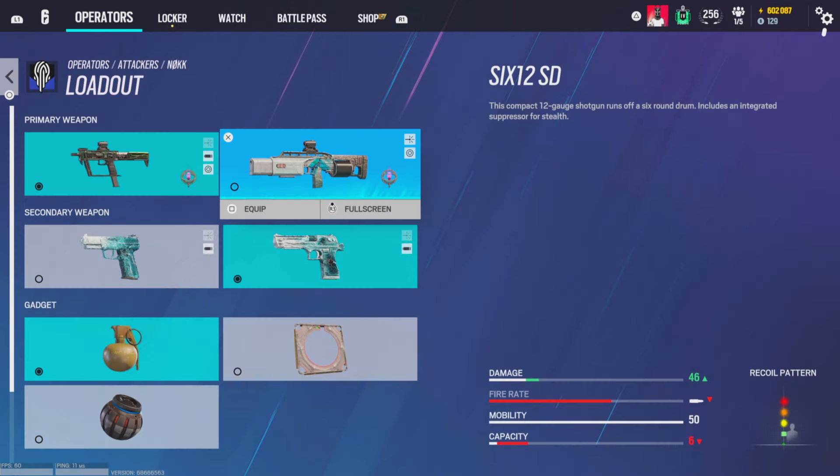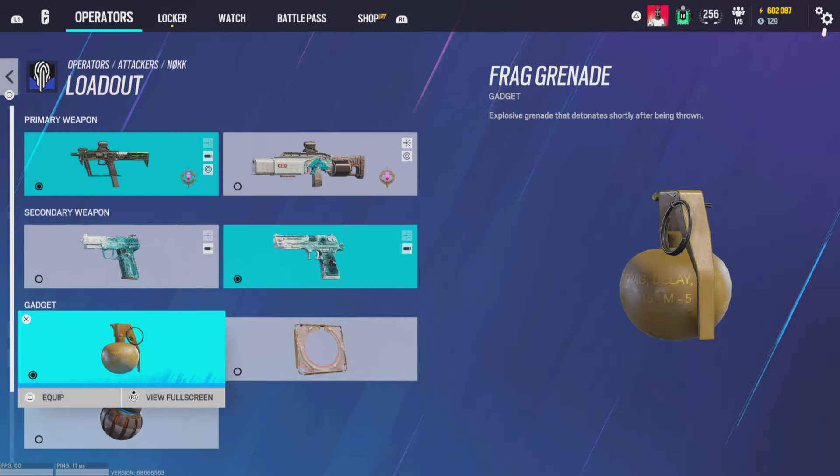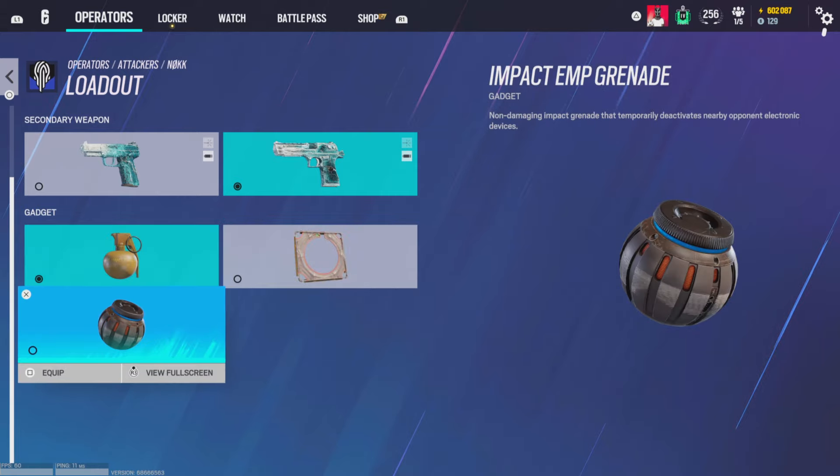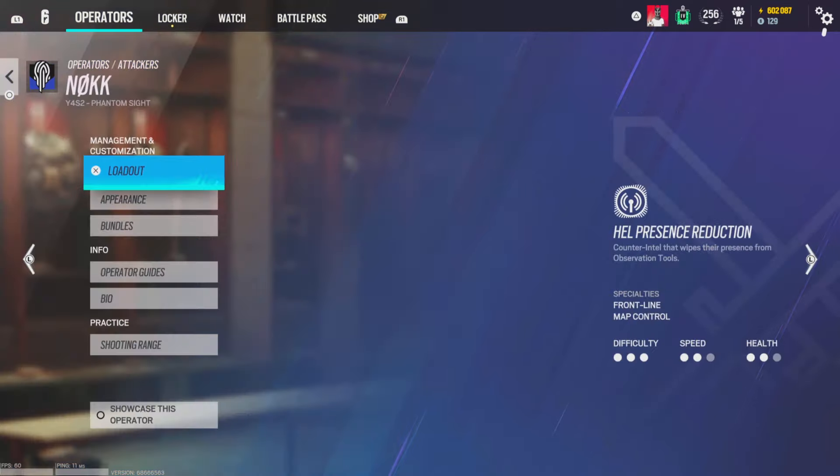Run whatever gadget you prefer. For Nøkk, magnifying A and suppressor. Iron sights and laser on the shotgun. Muzzle break on both pistols — I prefer the Deagle though. Gadget-wise, you're probably running nades because you're playing Nøkk — you're either solo pushing or just playing for a quick pick.